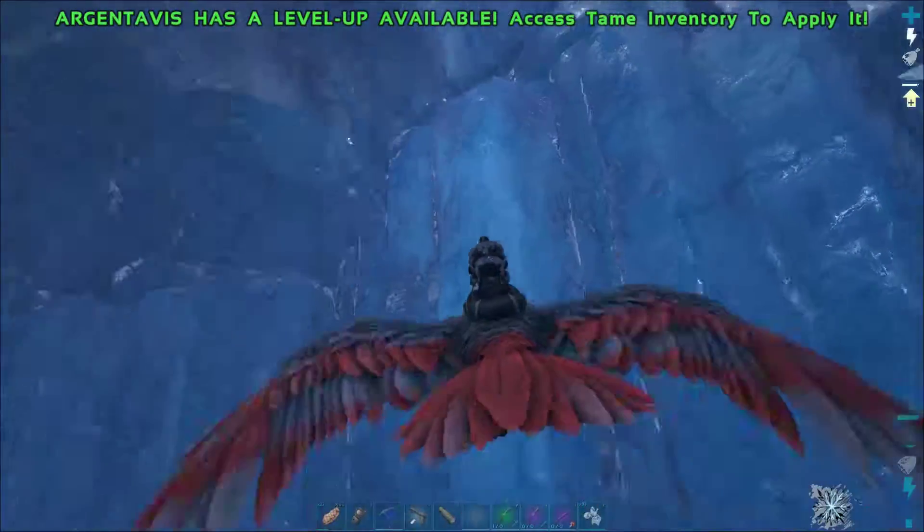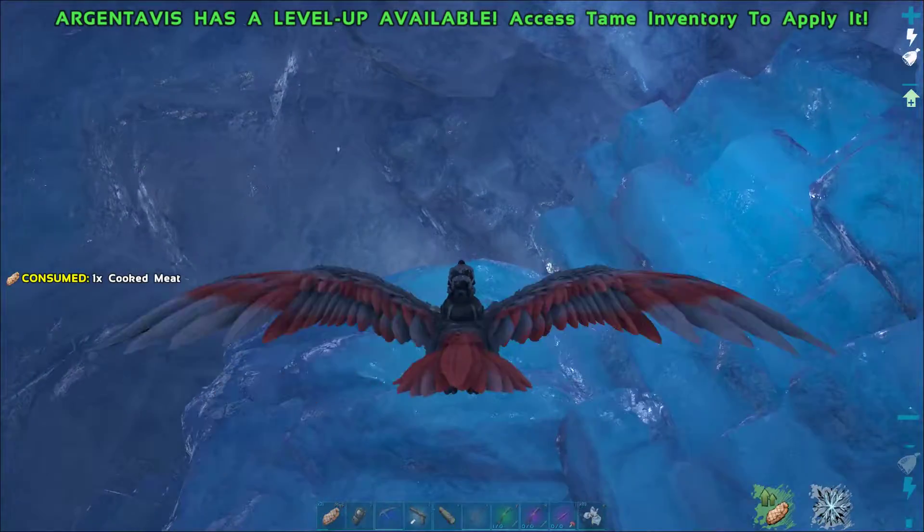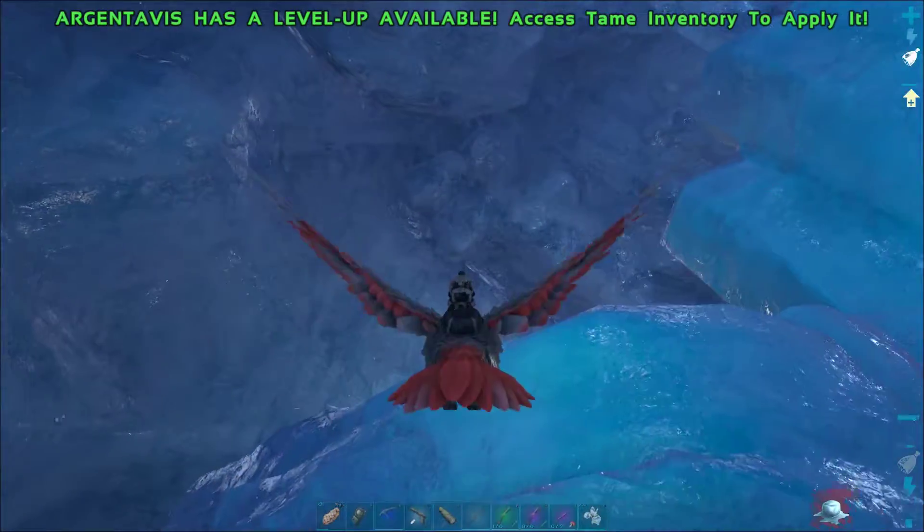The second crate is up on the ledge, from the entrance to the left. Keep an eye on the dire bears there — they will attack if you get too close.